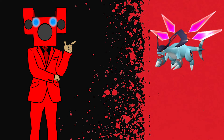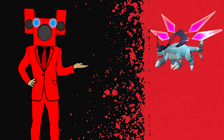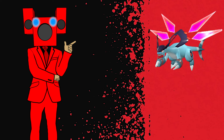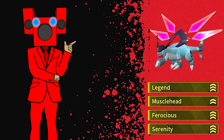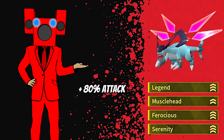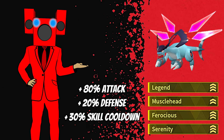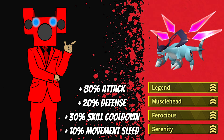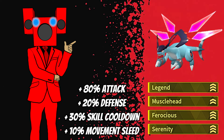The first thing you want to do to upgrade Jet Dragon is breed them for good passive skills. There are a few pretty good passive skill combinations you can do. The speed combination is a great example, but for combat purposes the passive skills I chose were Legend, Muscle Head, Ferocious, and Serenity. With this combination, Jet Dragon will gain an 80% attack boost, a 20% defense boost, a 30% cooldown on active skills, and a 10% boost in movement speed thanks to Legend. You could swap out a couple of these for Divine Dragon or Burly Body, but these are the skills I decided to go with.